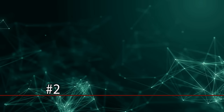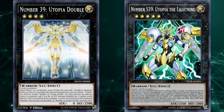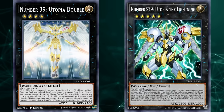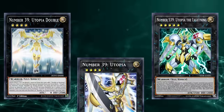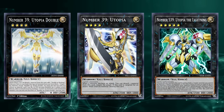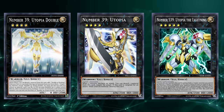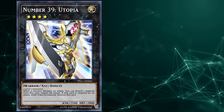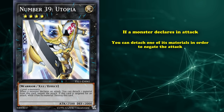At number 2, we actually have a dual spot with Number 39 Utopia Double, and also Number S39 Utopia the Lightning. I have both of these cards here at the same spot on this list, because they're both brought out in the exact same way. If you have any two level 4 monsters on your side of the field, you can go into Number 39 Utopia, and then immediately rank it up into Utopia the Lightning. Or you can even go into Utopia Double, and then immediately rank Utopia on top of Utopia Double, so both of them heavily revolve around the card Number 39 Utopia.